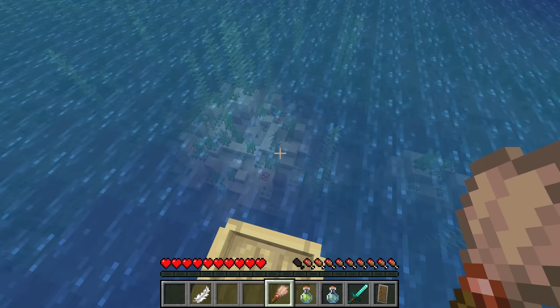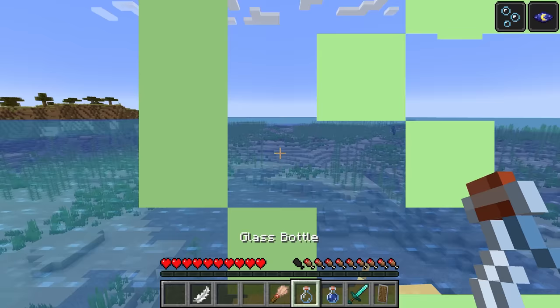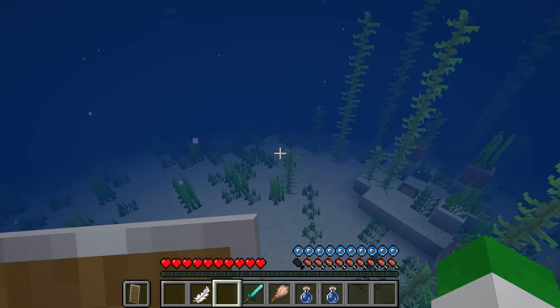Warm ocean ruins can spawn in the game. To actually explore these, I would suggest bringing with you a sword, a shield, a potion of water breathing, and a potion of night vision. A potion of night vision will help you look all the way across the ocean surface and find these structures, which tend to camouflage themselves very well. The good news is they're actually very, very common.